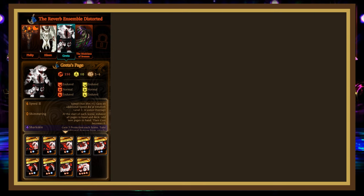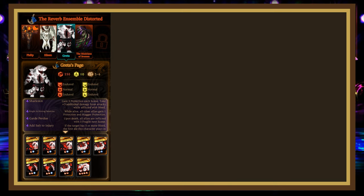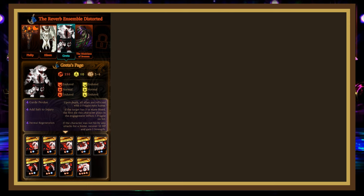Greta has 250 HP, 110 stagger, is slash and blunt injured, and has 7 passives: Speed 3, Shimmering, Shark Skin (gives her 3 protection each scene but makes her take 3 additional damage from attacks while she has bleed), Knight and Shining Dense Coils (gives all allies 1 protection and stagger protection while Greta is alive), Guard Padu (inflicts all allies with 5 fragile next scene when she dies), Adds Salt to Injury (if a character has 5 or more bleed, the first die they play in an engagement inflicts 1 fragile on hit), and Dermal Regeneration (Greta recovers 10 HP and gains 1 strength if she wasn't hit by an attack last scene).